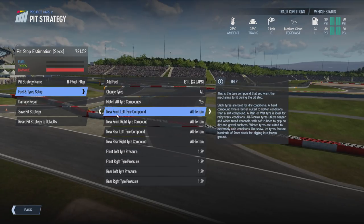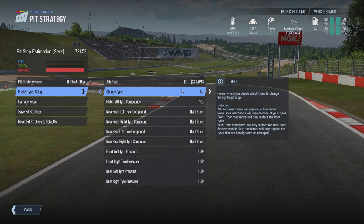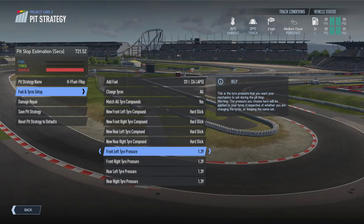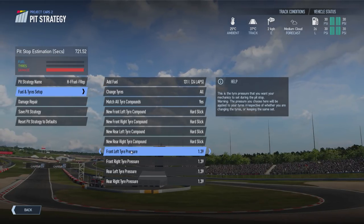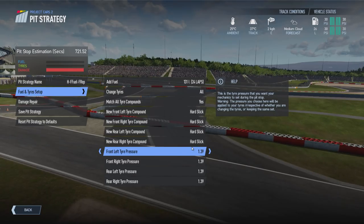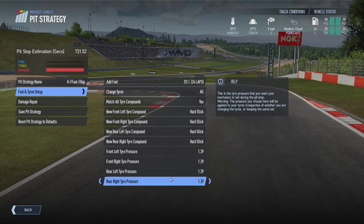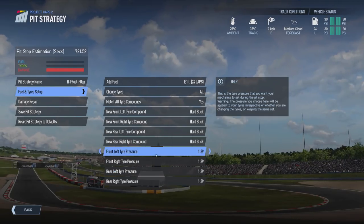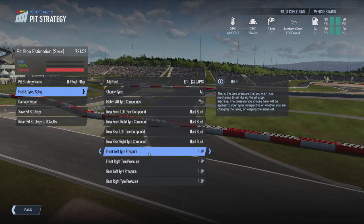We're going to set 'match all tyre compounds' to yes and set our option to hard slick tyres as planned. We've got 131 litres of fuel already set. At the bottom you have the tyre pressures that will be set during the pit stop when changing tyres. Bear in mind these are cold pressures — when the pit stop actually happens, the tyre pressures will be approximately 0.3 to 0.4 bar higher than the values shown here. In PSI, that's about 4.3 to 5.8 PSI higher than what's set in the pit strategy option, so keep that in mind when setting up your pit strategy.